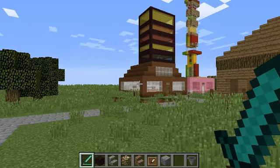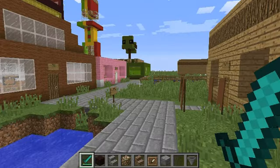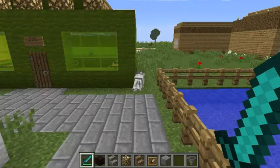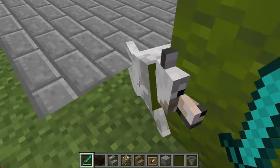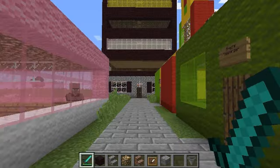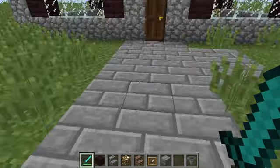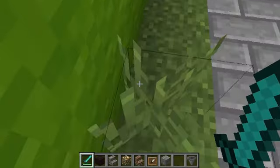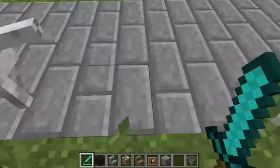So you can see Jasmine's office did take more space than it should. You can sit on the left, you can sit on the left, and Meadow.